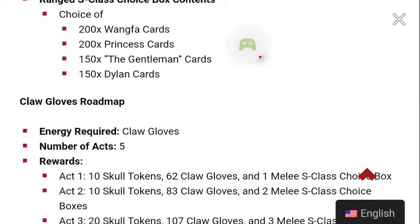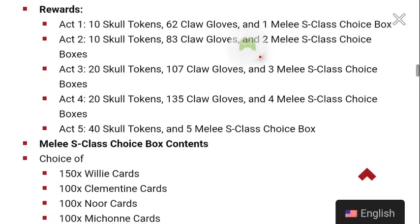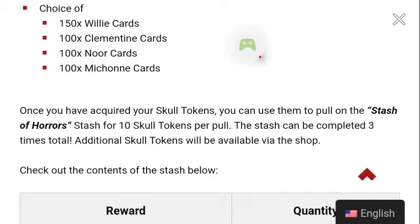Now onto the Claw Gloves roadmap — energy required is Claw Gloves, same number of acts, same sort of deal, except we get a melee choice box. In the melee choice box there are 150 Willy cards, 100 Clementine cards, 100 Nor cards, and 100 Michonne cards. These four aren't bad choices, but as you guys know from my videos, out of those four I would most want to go for Michonne.